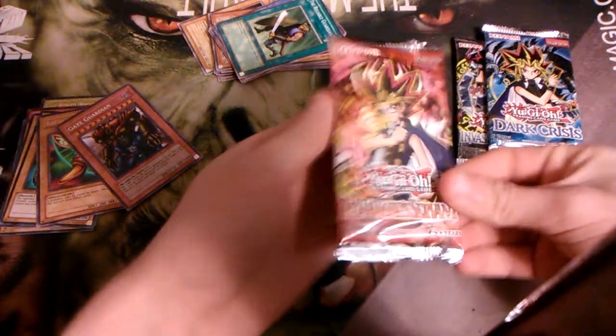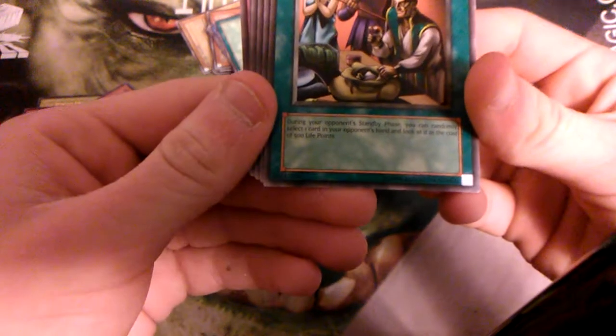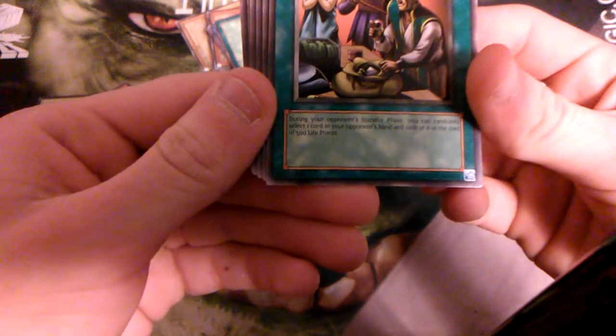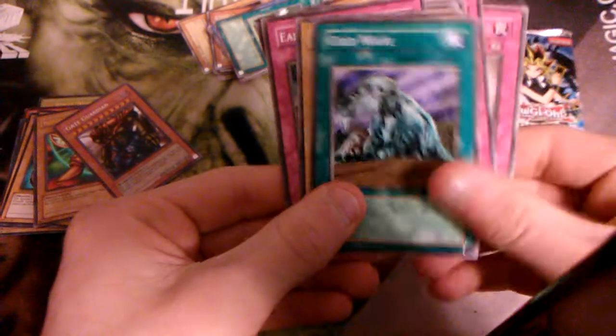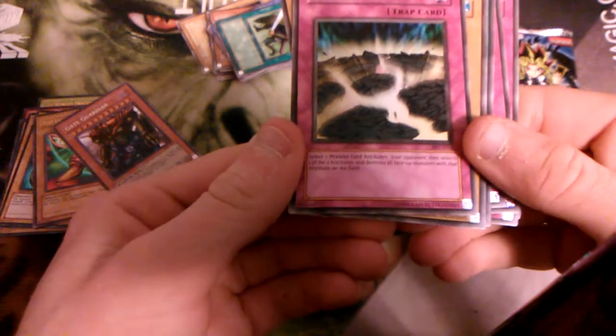Next we got Feral Servant. We got Skull Mariner. Inspection — during your opponent's standby phase you can randomly select one card in your opponent's hand and look at it, so I can pay 500 LP to look at my opponent's hand, weird. Wing Weaver, Psyalms, Law Book, Gravity Bind, DNA Surgery, Cold Wave, and this weird bug with Earthshaker — it's got two monster attributes. Gravity Bind and Cold Wave.